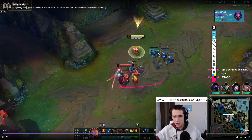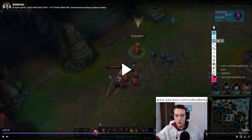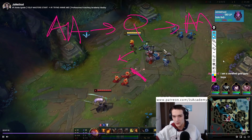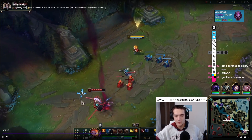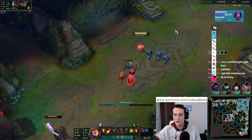He steps up here. What I'm doing is walking down so I can set up the auto-Q-auto, because I'm going Electrocute. A lot of my trades I'm trying to go auto into Q to reset the auto and then auto attack again. I walk down to create that space for me while still not being in range of him. Auto-Q-auto gets Electrocute — you can see me walk down, auto-Q-auto. Making sure he knows if he's going to step up for minions, he's going to get punished for it.